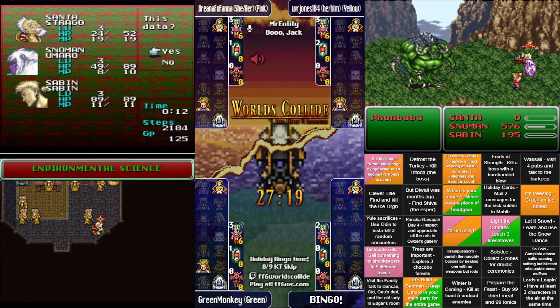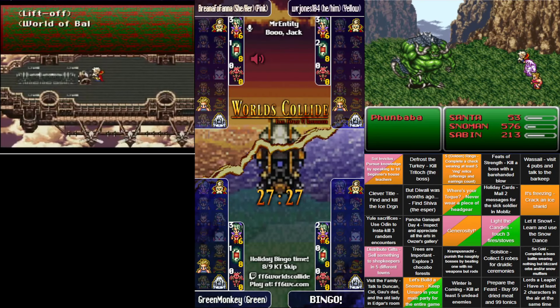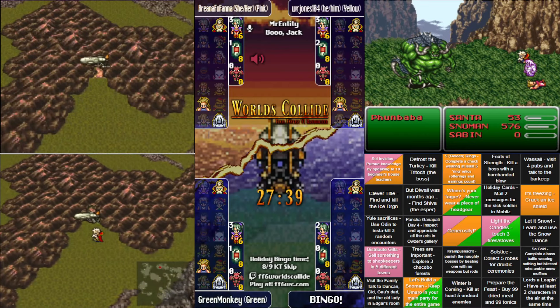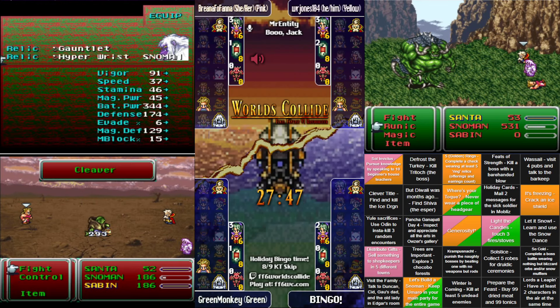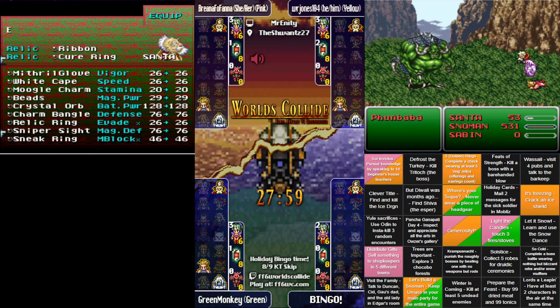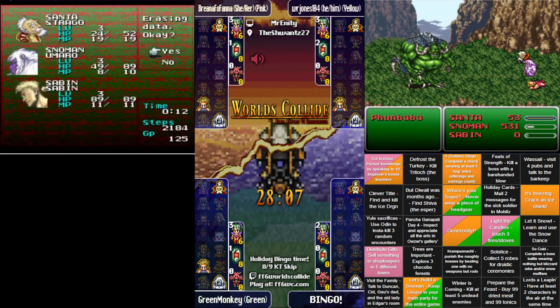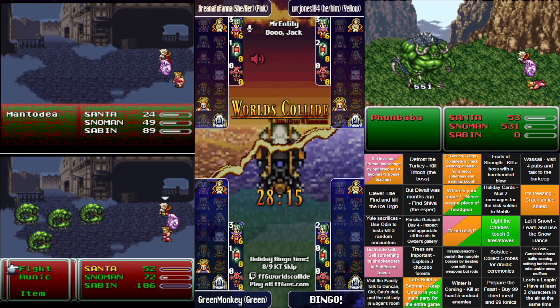If she'd been able to break the Ice Shield she definitely had the fight in the bank, since she did at least 4,000 damage before things went sour. Jones is up at Mount Kolts fighting a Fanfarer. Brianna is also going to have to uncheck that Candles square. Jones is going with an interesting Runic strategy, though it can be quite irritating at the start of the game. Green Monkey finds some Pugs, which are worth fighting — Slurm nearby too. That's a great fight right there for XP.